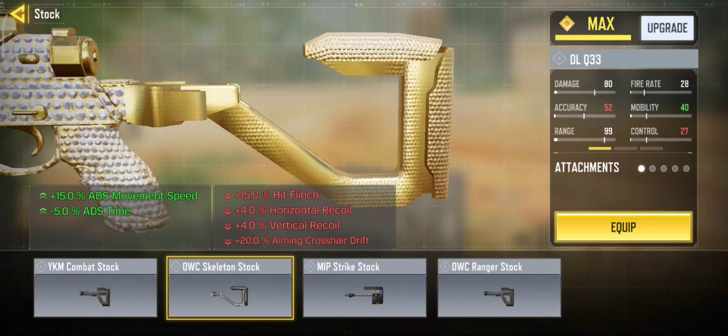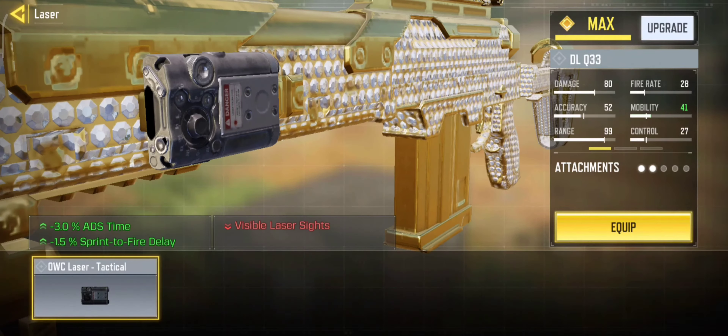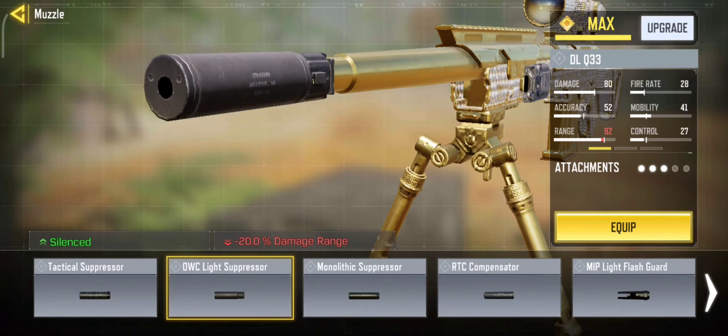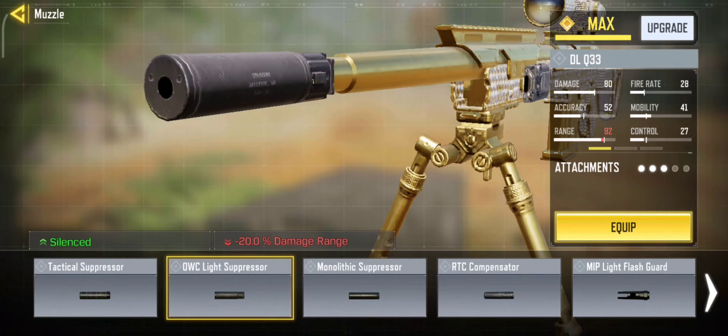I will get the MIP light barrel and the skeleton stock. I will equip the OWC laser which gives me fast ADS. I also like to have a suppressor. We are going to play in small maps, so losing a bit of range is not a big deal.